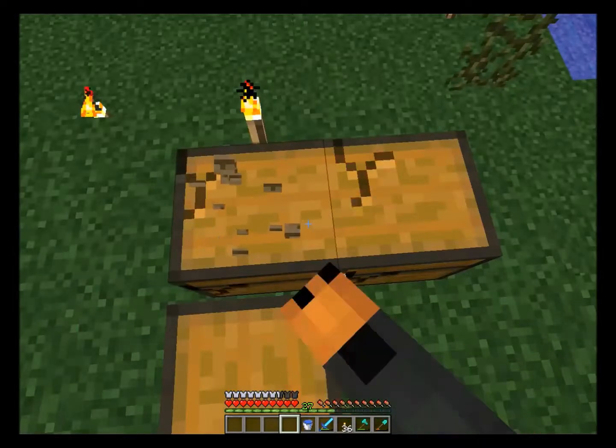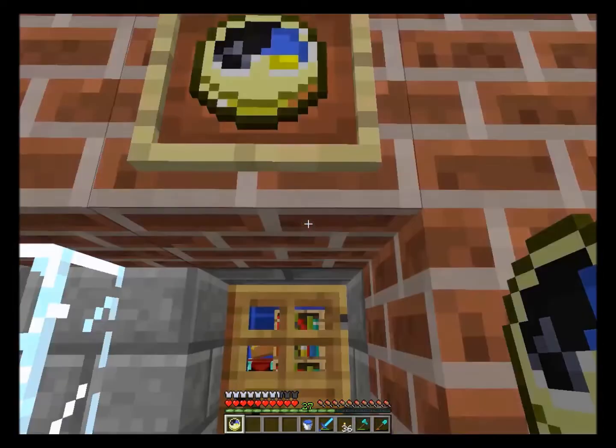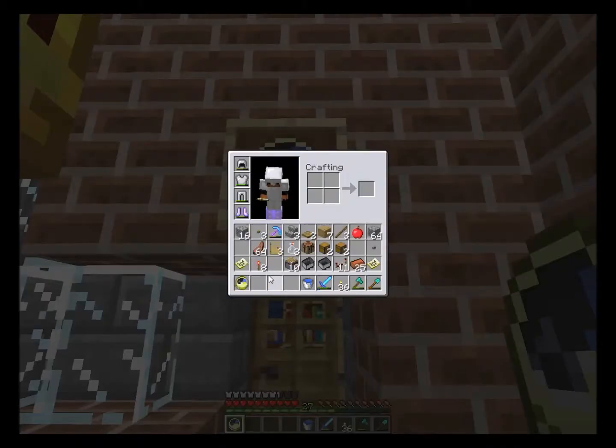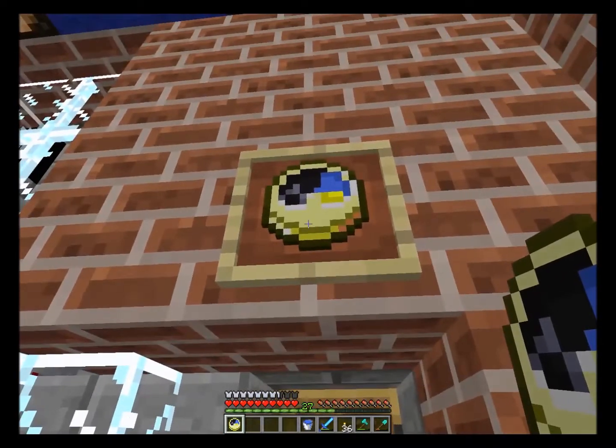So now I have a much more compact storage room. Now I'm going to show you the clock so you don't have to continually look at the sun. You can look at it in your inventory, or also in item frames.